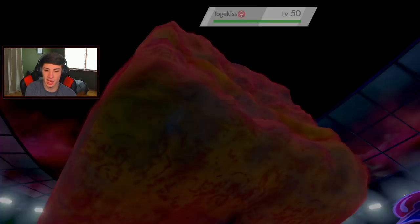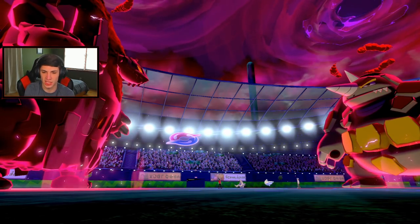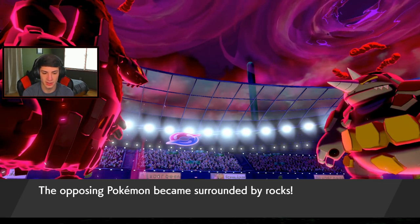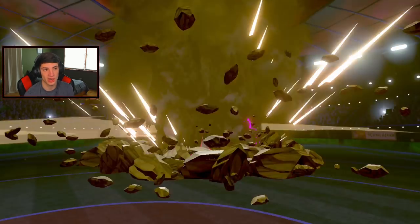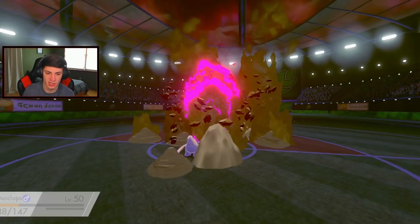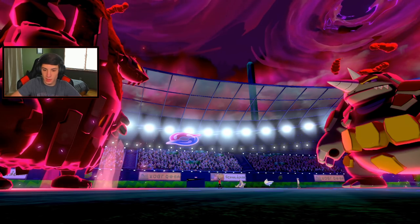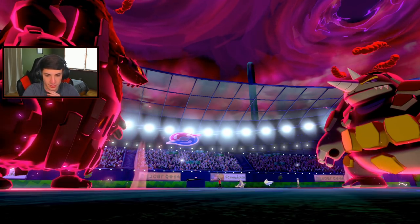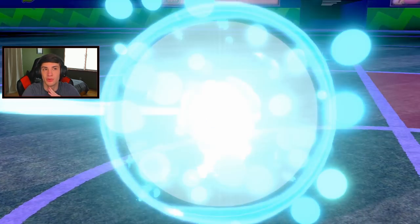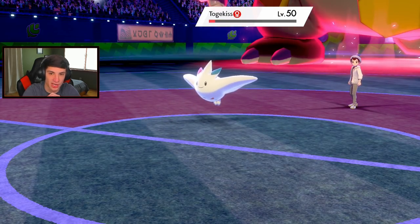Surrounded by rocks, it goes through the Quake on my Dusclops side - okay. He does NOT read the Ally Switch and down goes Dusclops. Now the real question is who do I bring out here. It boosts Special Defense - that's kind of tough. I don't really want to trigger that Weakness Policy. I could go Corviknight and go in with a Mach Punch to take that out. Everything around here is super effective.